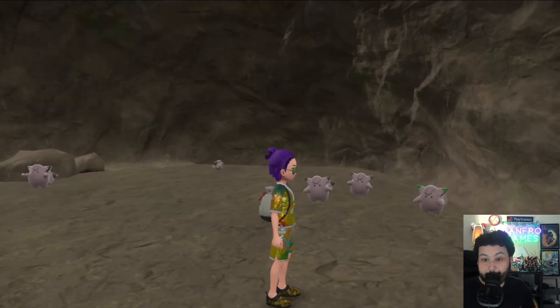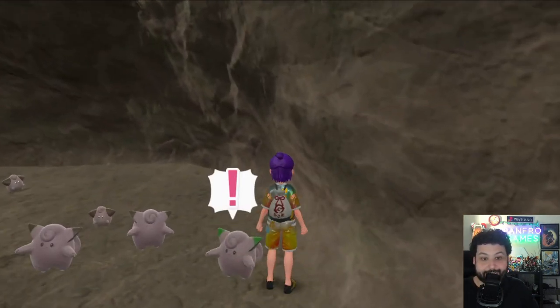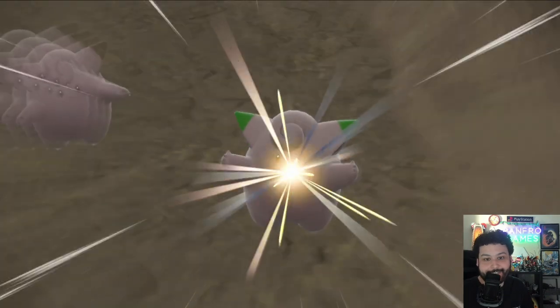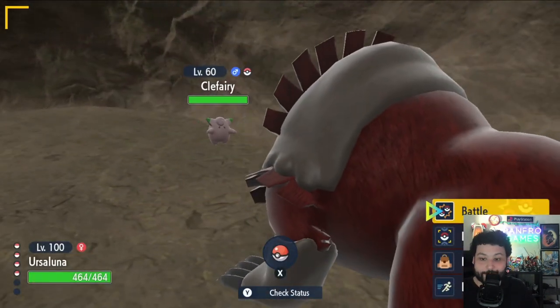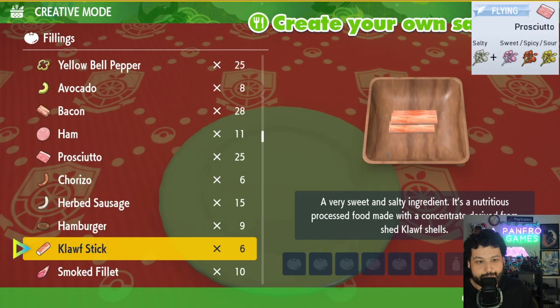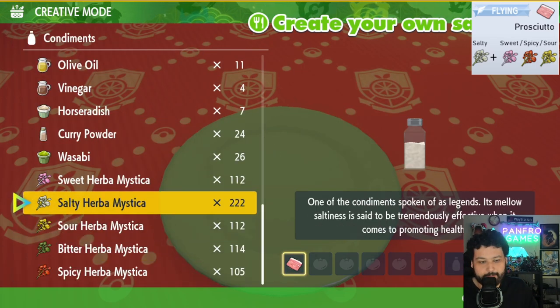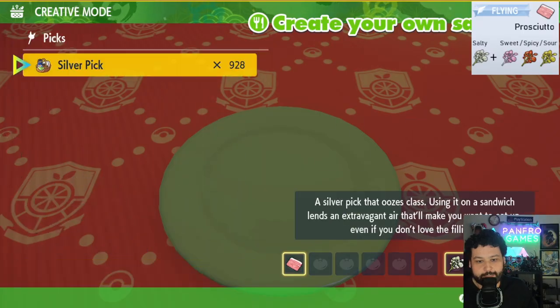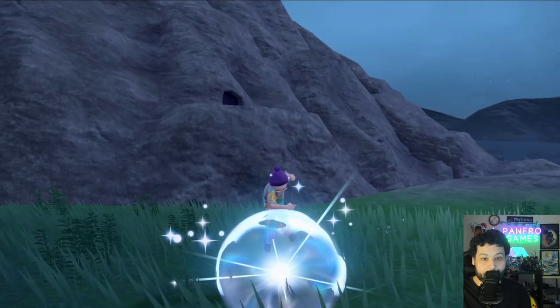After going outside for about 10 minutes doing the AFK attempt, we did get a shiny Clefairy — not the Cleffa I was hoping for, but a shiny is a shiny and I didn't work too hard for it, so I'll take that — big win! For the next hunt, I'm going in for a flying-type sandwich using prosciutto, one salty, and one spicy. That gets us Sparkling Title Encounter Power level three for flying-type Pokemon. Let's begin!